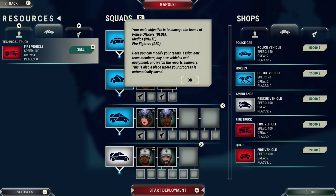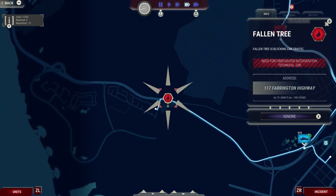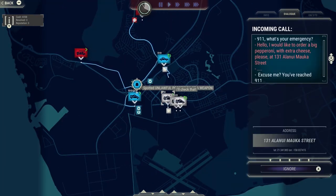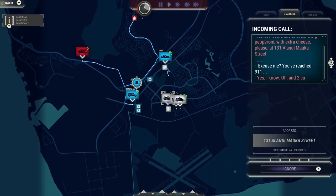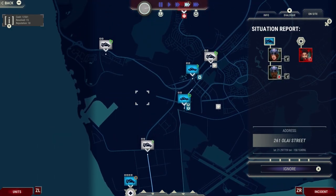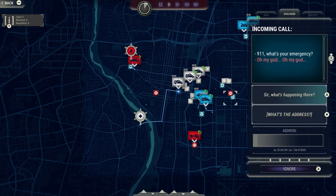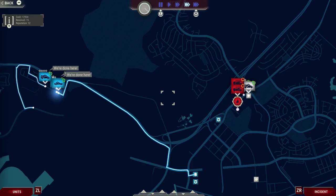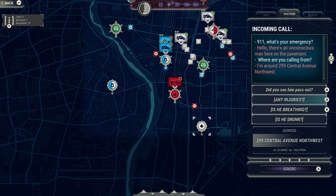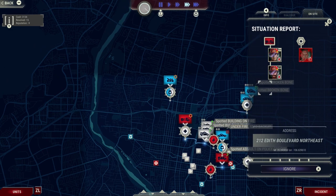You play as a 9-1-1 operator where you listen to calls, pick up emergencies, and designate police vehicles, fire trucks, and ambulances to help those in need. You have to balance all the emergencies and make sure you get the appropriate vehicle to the right place at the right time. Not only that, you have to listen to calls and pick the appropriate response. The game really requires your full concentration, as one mistake could make you lose points — and people could die too. The voice acting for each call is performed well, ranging from hilarious to really emotional. There's no music during the game, just silence and the sound of radios, which really adds to the atmosphere.